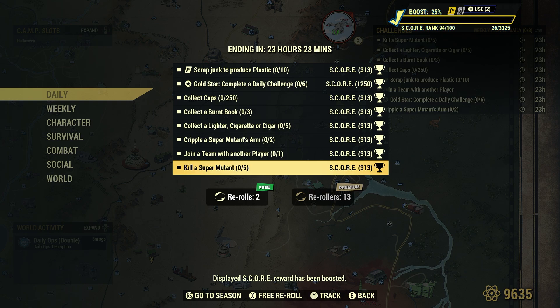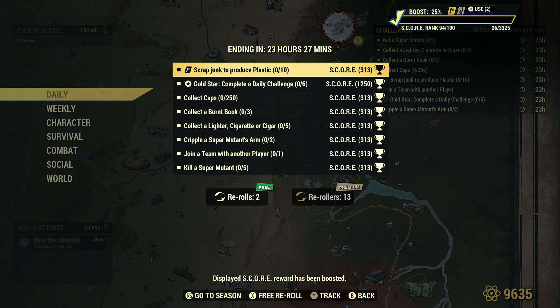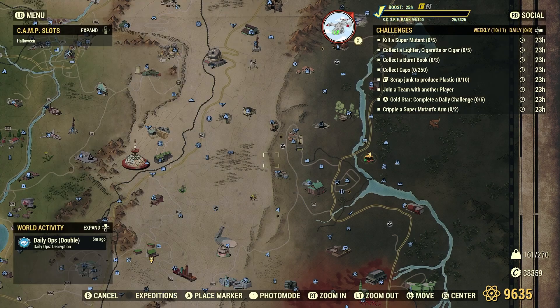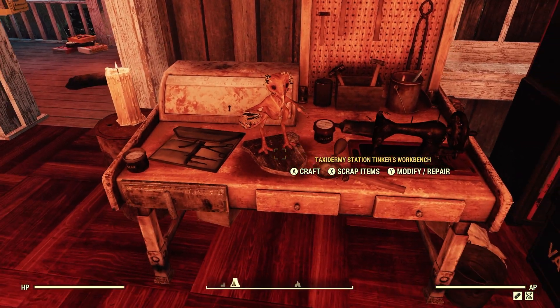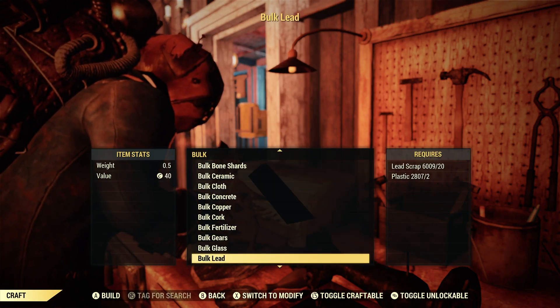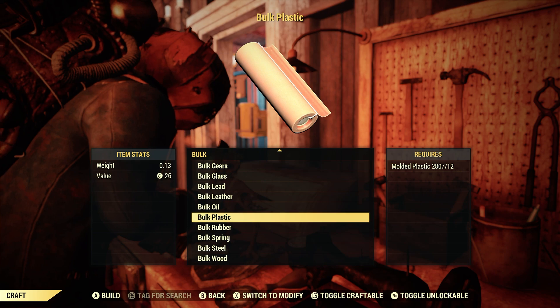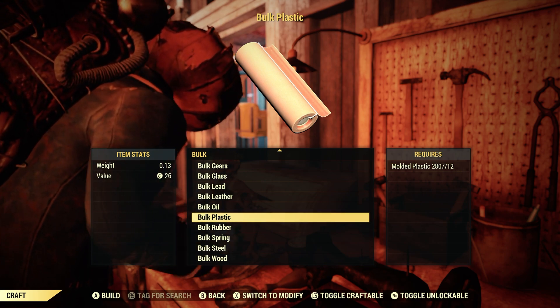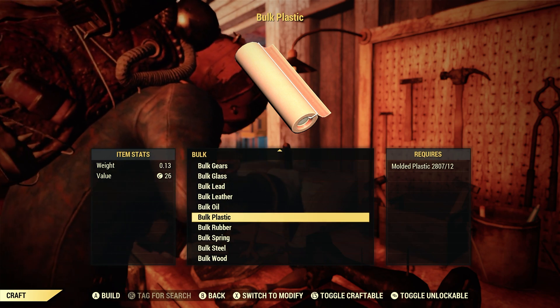Okay, let's take a look. There are a couple we can do around the same time. First up: scrap junk to produce plastic, 10. Plastic is a junk item we can use the bulk and scrap method with at the Tinker's workbench. Go to your Tinker's workbench, go to craft, go down to bulk, then down to the PE section. As long as you have 12 molded plastic in your stash or scrap box, bulk one plastic then scrap it. That is hands down the fastest, quickest, easiest way to complete this daily challenge. The bulk and scrap method is definitely where it's at.